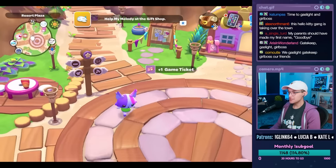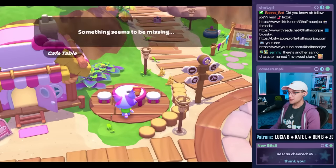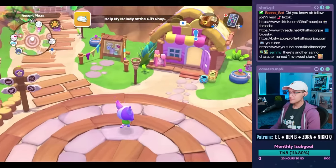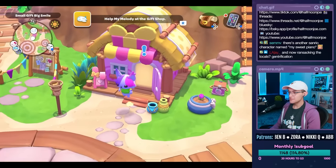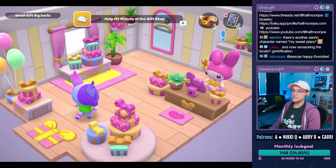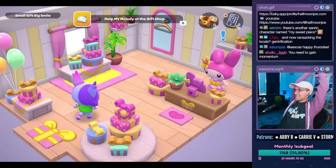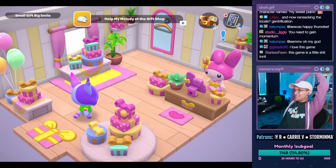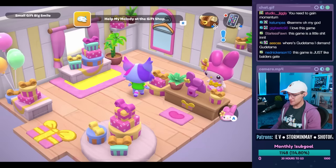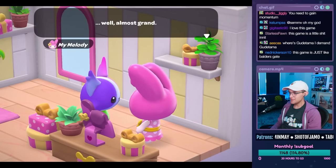There's no run button — you essentially have to move in the same direction for a while and you start running. So this is the game. She eventually wants these crates. Thanks for the bits — happy Thursday! Surprise surprise, she's running a gift shop even though some people are still missing.